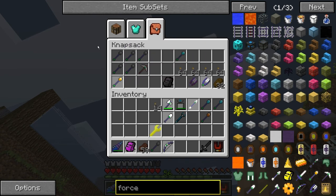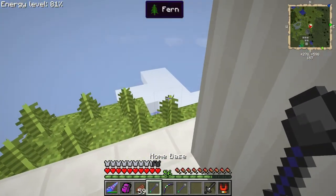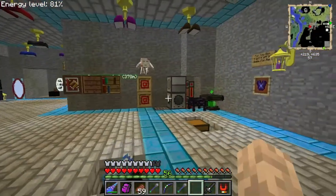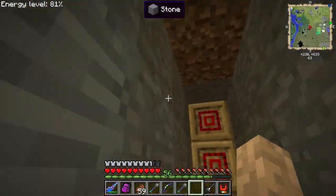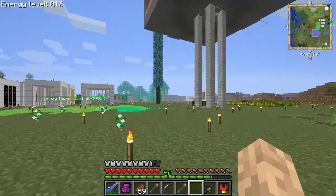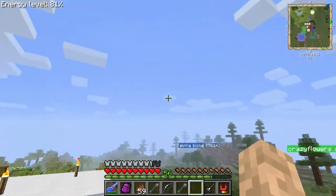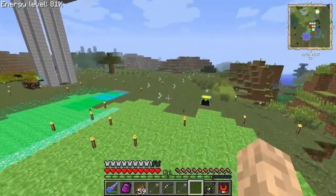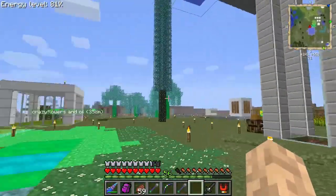Right here is the overworld Promised Land portal - if we want to go up there we can, and if we want to go back home we go back home. We got some loftwood saplings which don't seem to work here. I'm wondering maybe they can only grow in the Promised Land dimension, because I've tried bone meal and nothing grows.